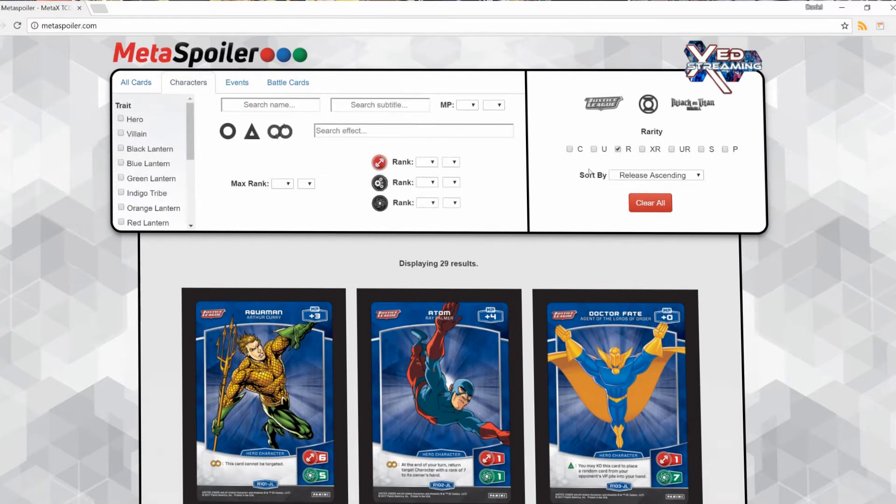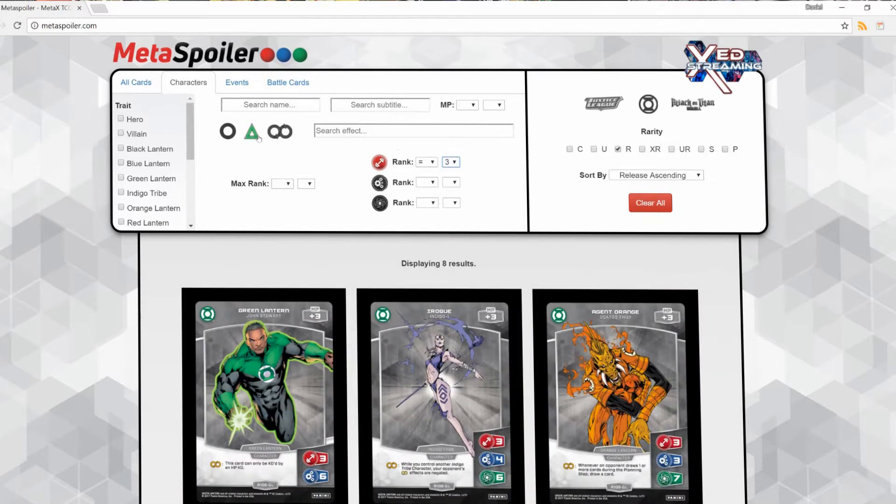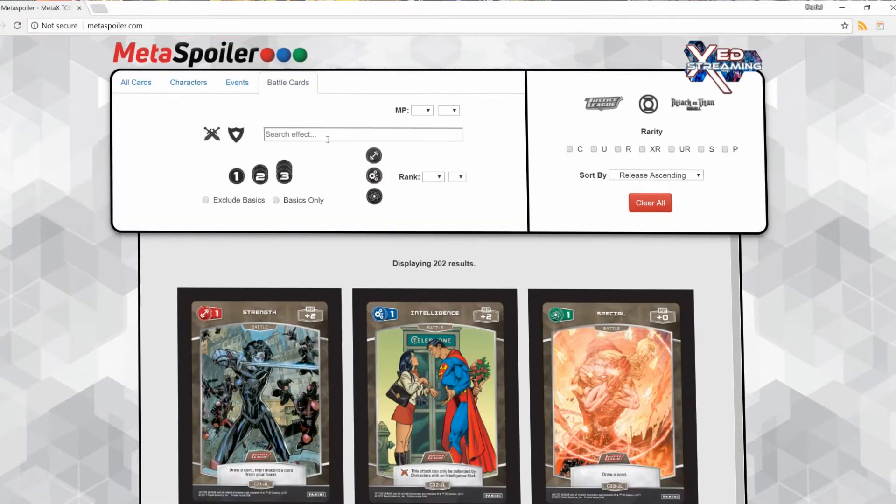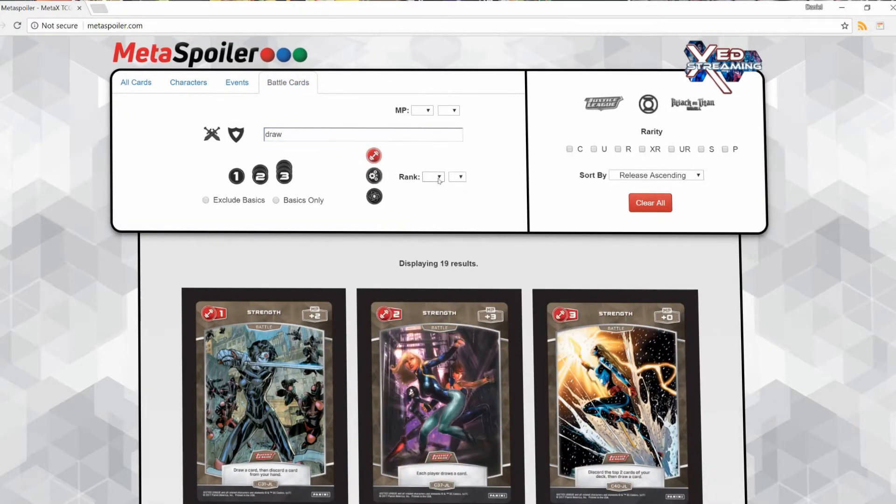You can define the character stats you want to see, MP values, effect types, and even text search names and subtitles. Need a particular battle card for your deck? Just click over in the battle card section and filter by ranks, stats, and effects to see all your options and perfect your creation.